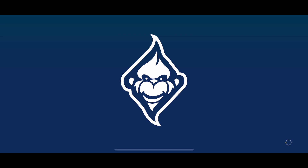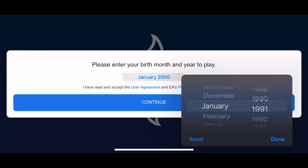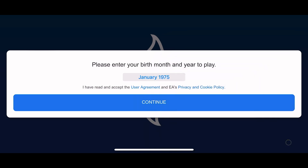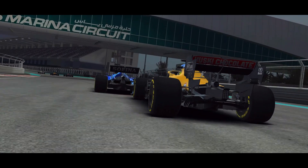Basically, click on anything they ask you to click on. This is going to make sure you've got full support, like if you need them to help you get something. Sometimes I've had cars go missing and support got them back, but if you don't enable certain things, then you won't be able to get that.